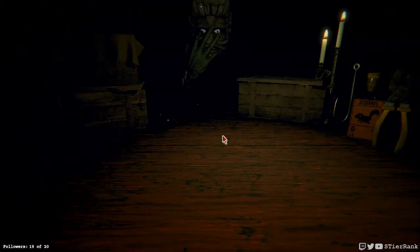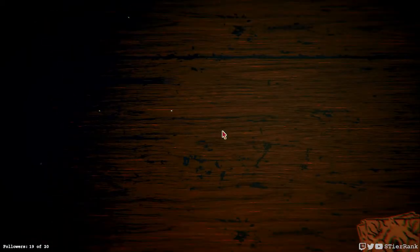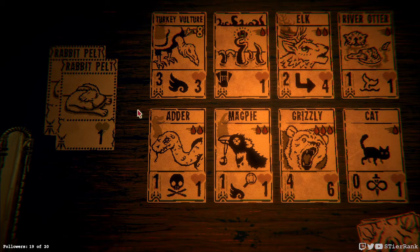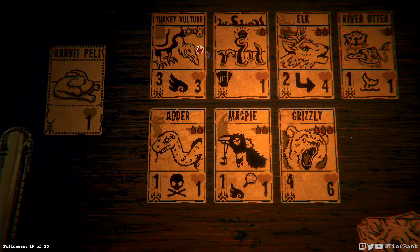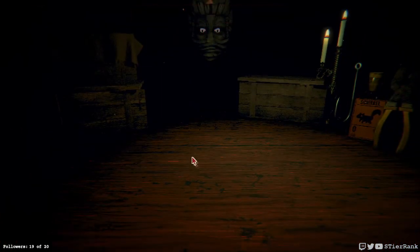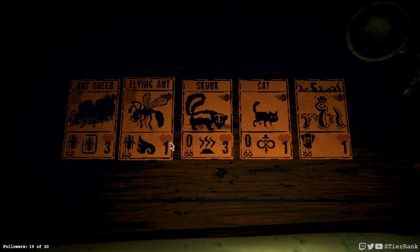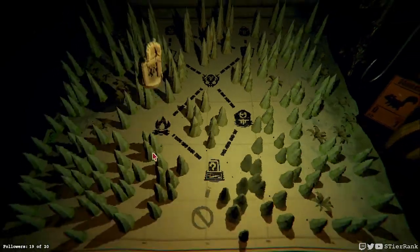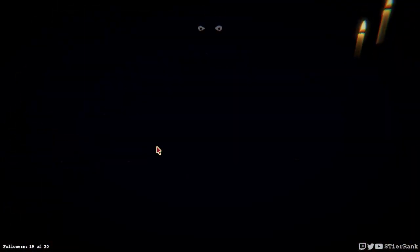Definitely made a miscalculation in the previous run with that turkey vulture that got us. So let's see what we can do. We'll get the cat and we'll get card counting tentacle monster. I don't think we have anything worth sacrificing right now so we'll go on to the power up phase instead.